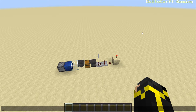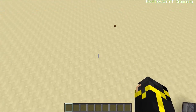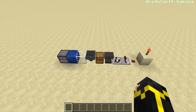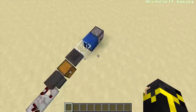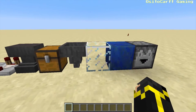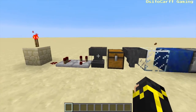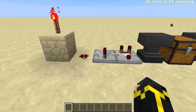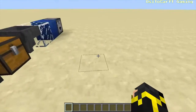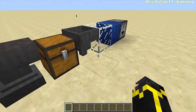Alright guys, here we are in a super flat test world — just made it for the purpose of this tutorial. As you can see here in front of us, this is basically everything you're going to need: a block of choice, a dropper, hopper, chest, an anvil to rename, a comparator, repeater, redstone dust, and a redstone torch. We're going to make this a filter for iron ingots. I have poppies here named 'no more poppies' — that's for the filter. We'll get into that when we get to it.